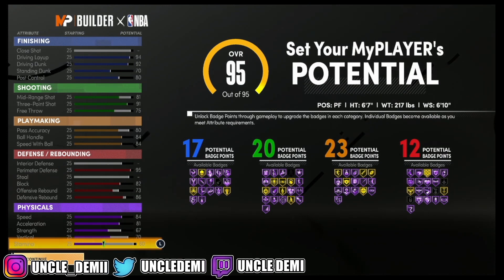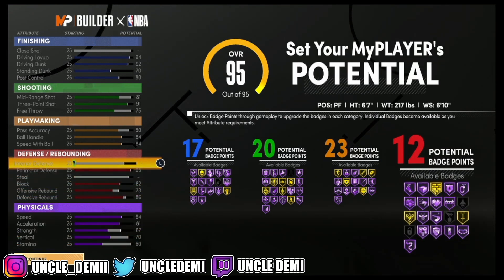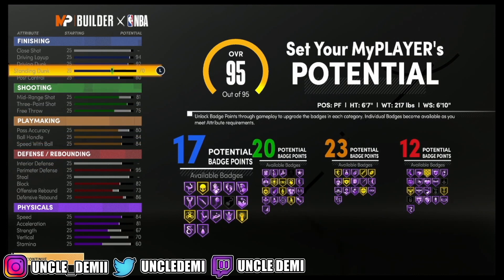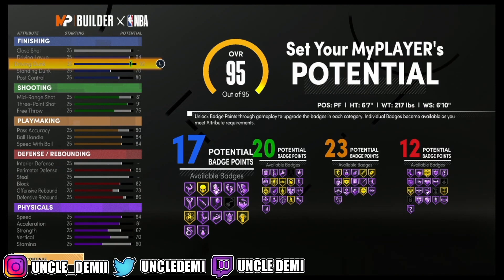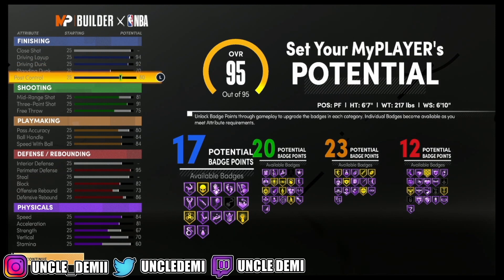Let's go over this badge lineup: 17, 20, 23, and 12. Obviously a demon-god type badge lineup. Is it as many as you would get as an offensive threat or a scoring machine? No, but you got a cooler name. So you offset some of the badges for a better name — to me, that's a good swap. You will get a plus 4 to everything. So you will have a 98 driving layup, a 96 driving dunk — which will let you get all the contact dunk animations — a 74 standing dunk, and an 84 post control. That gives you an 85 mid-range shot and a 95 three-point shot.